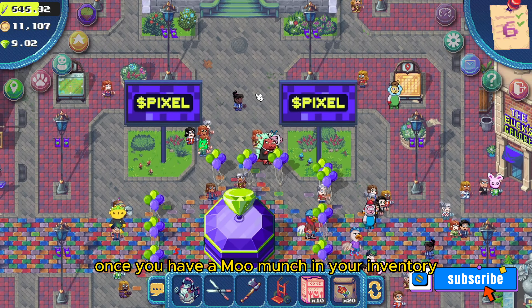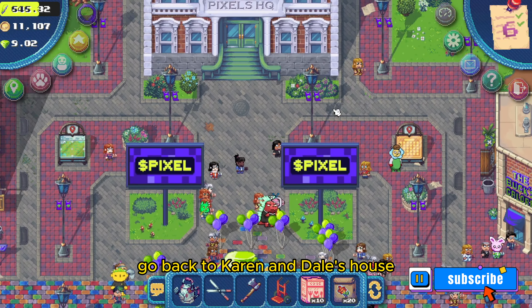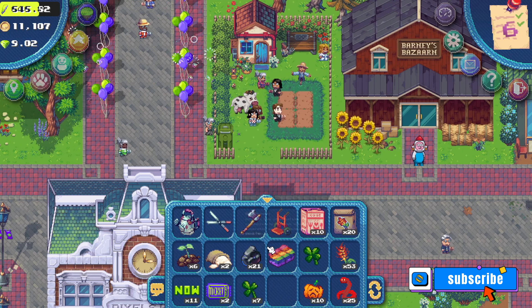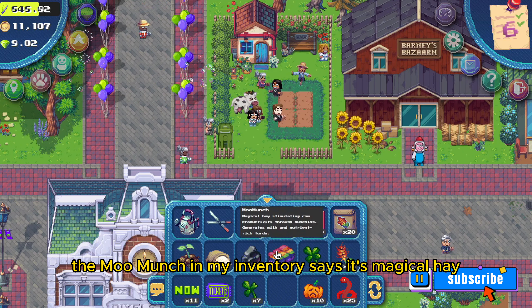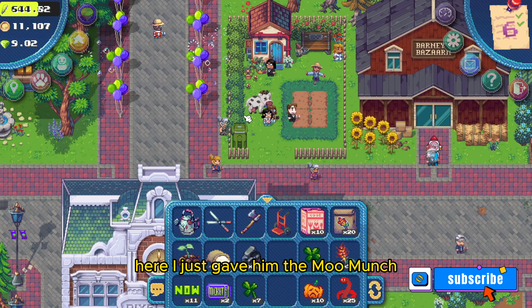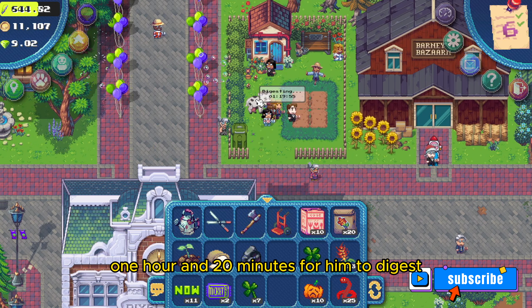Once you have a Moo Munch in your inventory, go back to Karen and Dale's house to give the cow the Moo Munch. As I hover my cursor over the cow, he says 'Moo Munch, por favor.' The Moo Munch in my inventory says it's magical hay stimulating cow productivity through munching — it generates milk and nutrient-rich turds. I just gave him the Moo Munch and it says it's going to take one hour and 20 minutes for him to digest it.